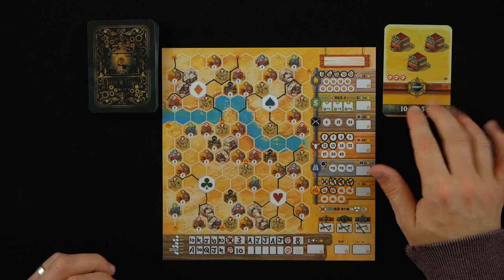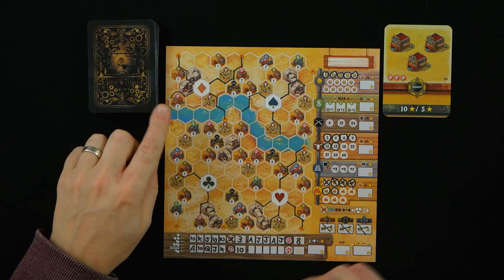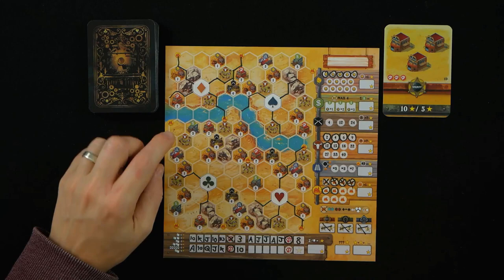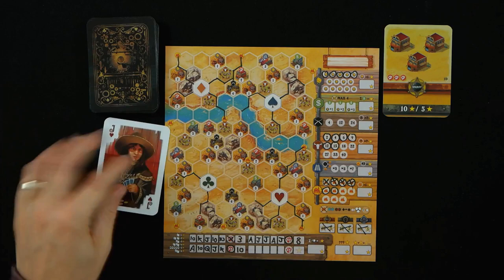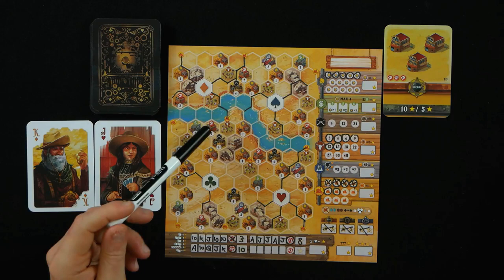For the final round I need to complete three gambling houses — I've only done two, so this round I have to get one. Let's draw: a Jack of Hearts and a King of Diamonds. Where are the remaining gambling houses? There's one here, one here, one here, and one here. I need clubs.